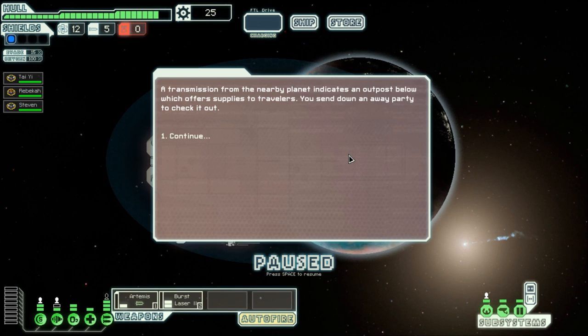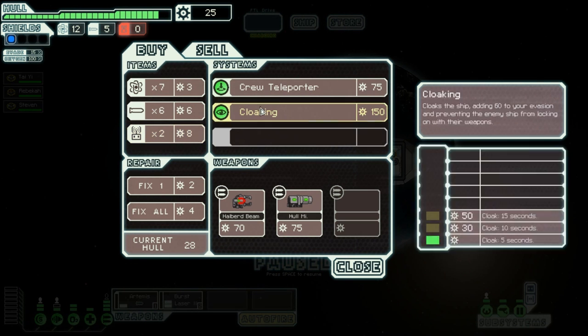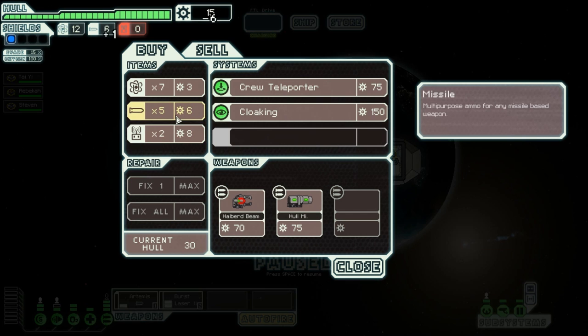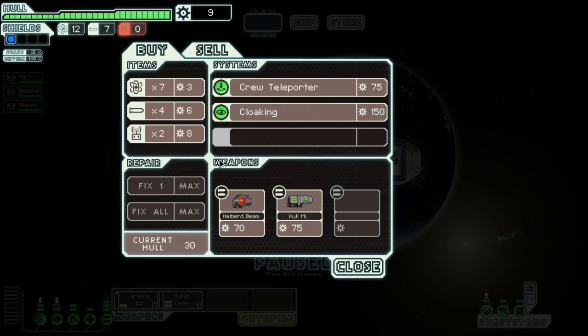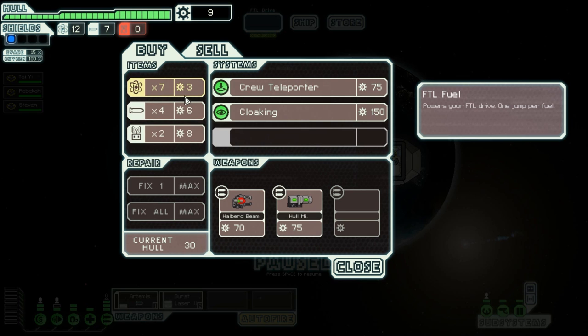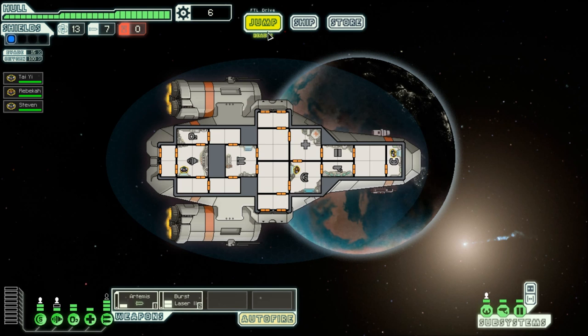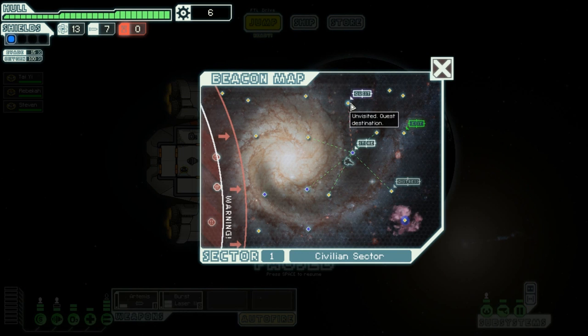A transmission from a nearby planet indicates an outpost below which offers supplies to travellers. You send down an away party to check it out. I've got a crew teleporter which I can use to teleport my crew to enemy vessels - which is bound to get them killed - and a cloaking device so I can evade better. But I'm going to fix my hull first, grab some more missiles and then go. Oh no, I haven't got anything left - by a few. I need to be more careful with my monies.